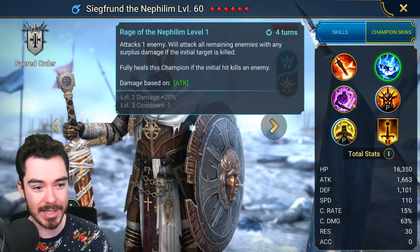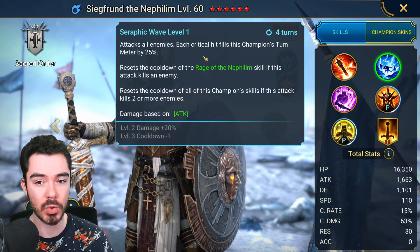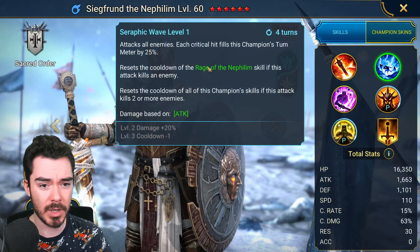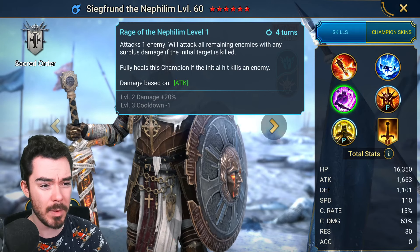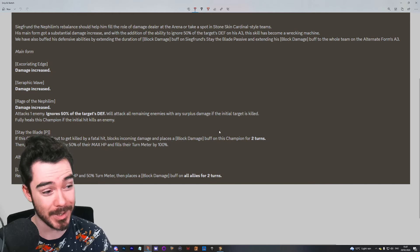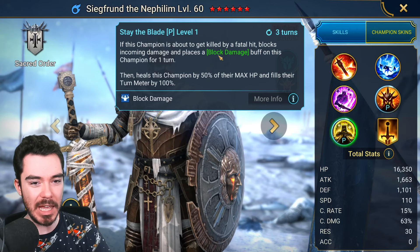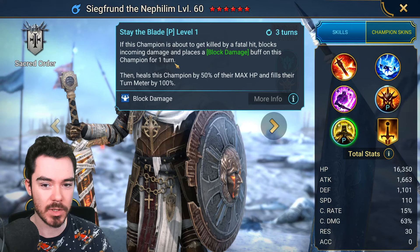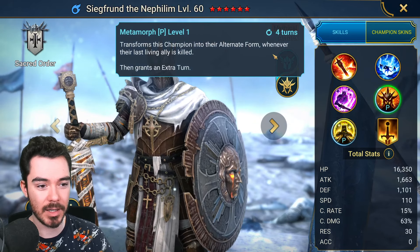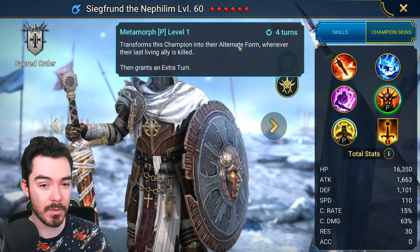His A2 hits harder and resets his A3 if he kills someone — that's extremely good. It resets all of his skills if he kills two enemies. Each crit fills his turn meter, which is kind of absurd. If he gets an AoE four-person crit and kills somebody, he's going to reset his A3 and go straight into it. He's going to wipe out teams now — this is actually massive. He is a super scary damage dealer, but he is more than that. The passive gives him block damage for two turns now: if he's going to be killed by a fatal hit, it blocks the damage, gives him block damage for two turns, and heals him up.